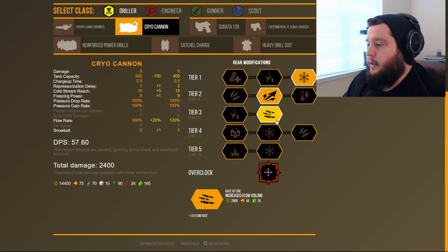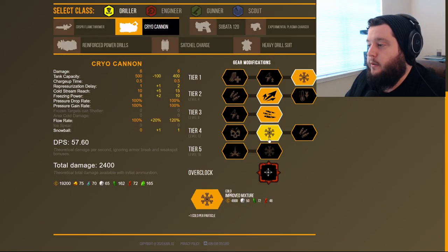In tier three, I really like Increased Flow Volume for the increased flow rate — that lets enemies freeze more quickly. We'll look at the average freeze time at the end of this build to compare it to the first one. In tier four, we're going to go with Improved Mixture, which is similar to the tier one perk in that it gives extra cold per particle, allowing us to freeze enemies more quickly with the cold stream. You can use the freeze time comparison to decide whether you prefer the ammo-focused first build or to tweak these builds to suit your own preference.